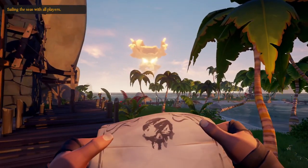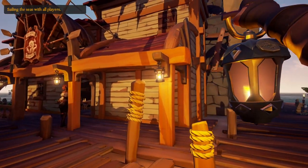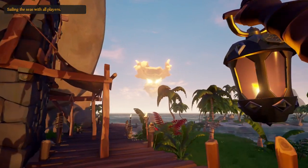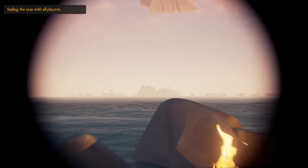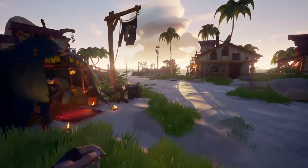First things first, you're going to want to start to hop servers. What you're looking for is a Flameheart event. I'm not just saying find any random server with a Flameheart event in — what you're actually looking for is a server where the event is super close to the outpost that you spawn at. You basically want to be able to see the island that Flameheart is floating above, or better yet, the ghost ships themselves.